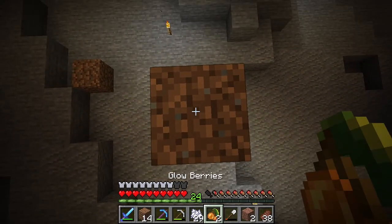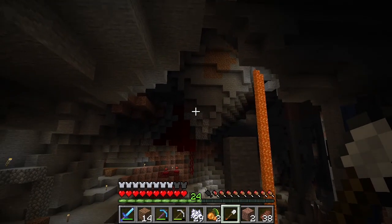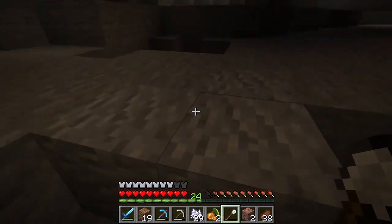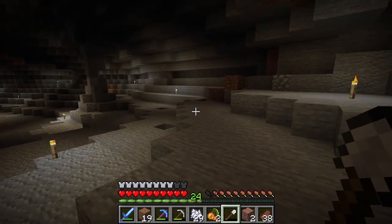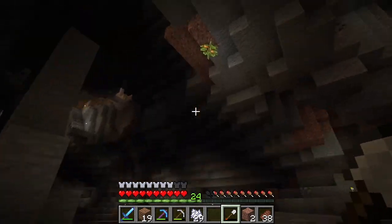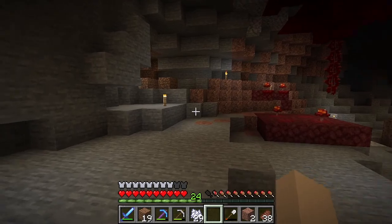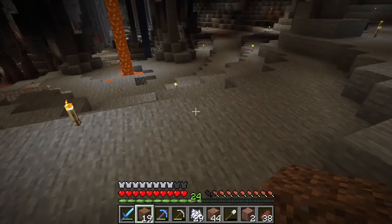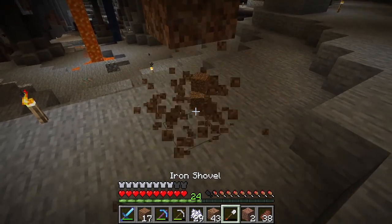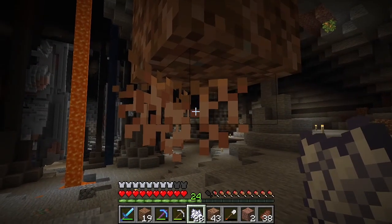The first order of business is glowberries. I've been working on spawn-proofing the roof of this cave — I keep coming in and getting shot or blown up by creepers. Maybe that will help a little bit more too. They should grow and we should be able to get more and more glowberries. Another thing to try: what can we do with rooted dirt?